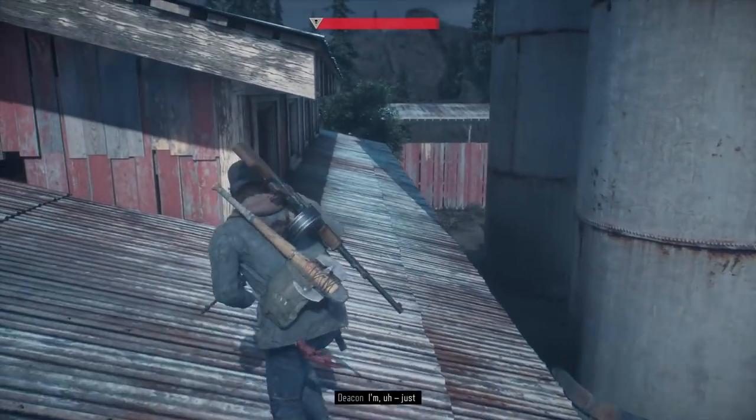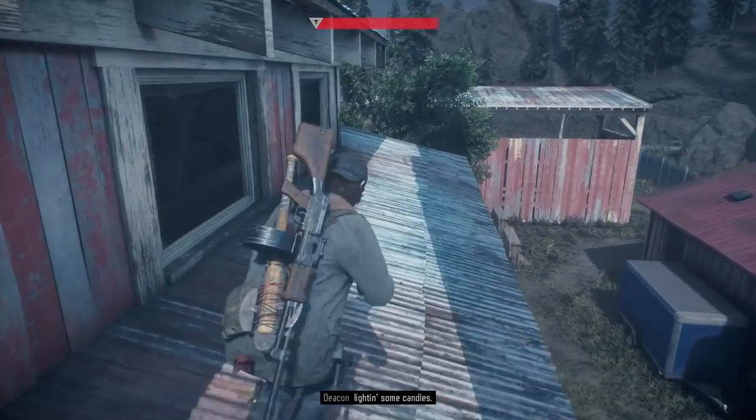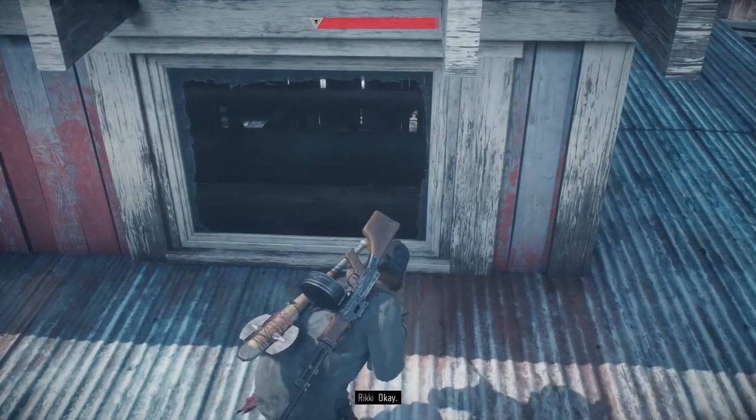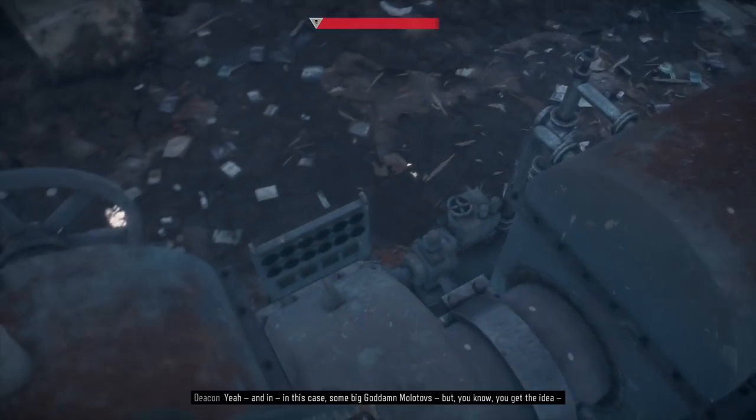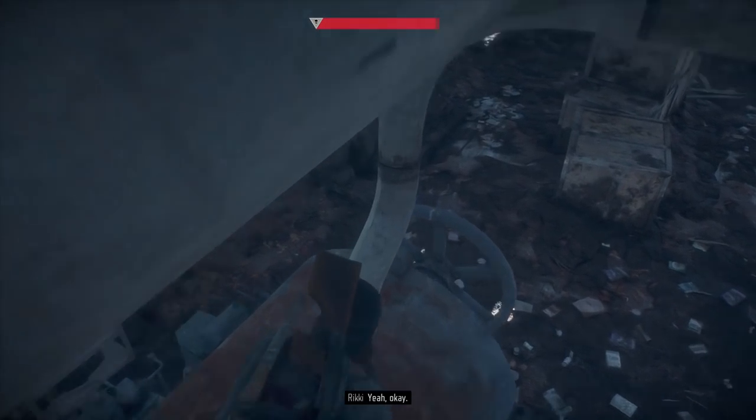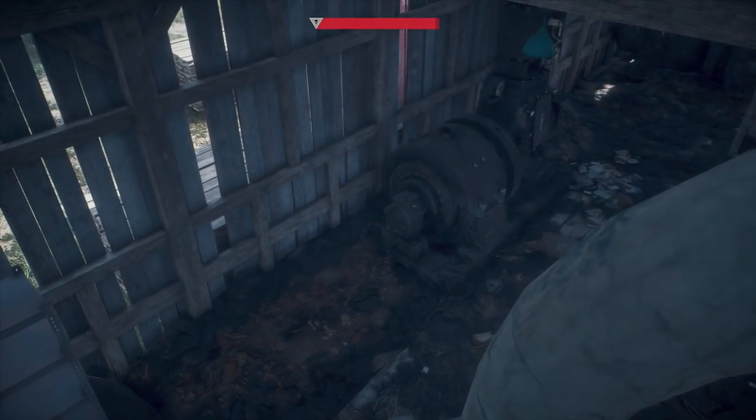Stick to the right of the building — you can see one, two, three, four windows. You're going to crouch down and roll into the window. What you'll notice is we land right on this equipment right here, and the Horde cannot get you at all.